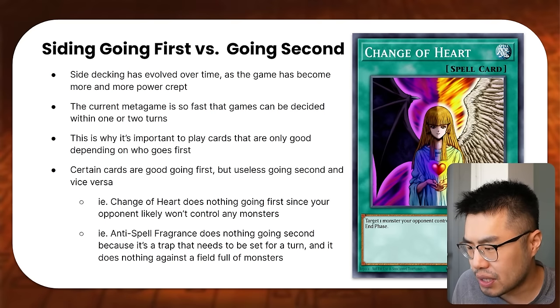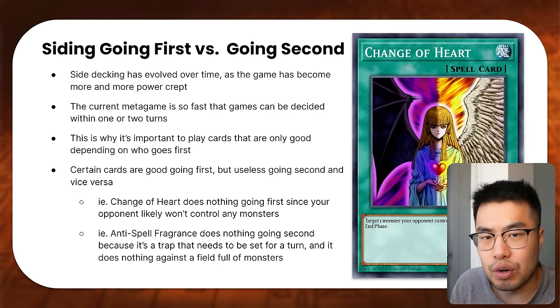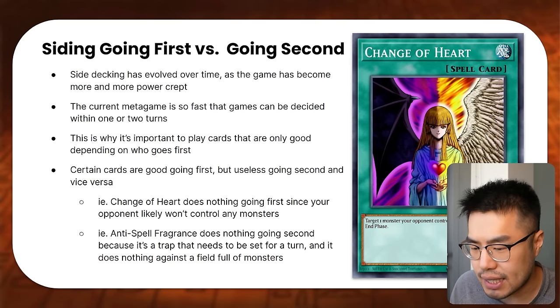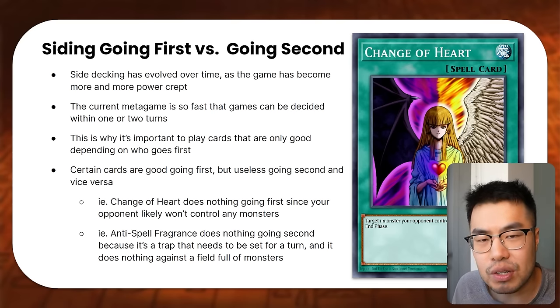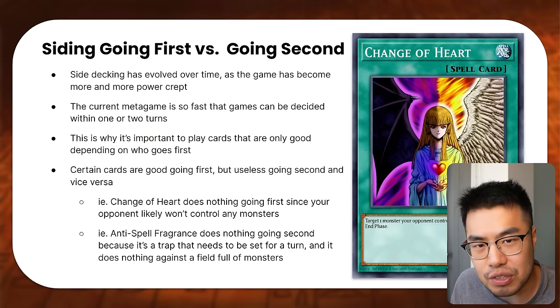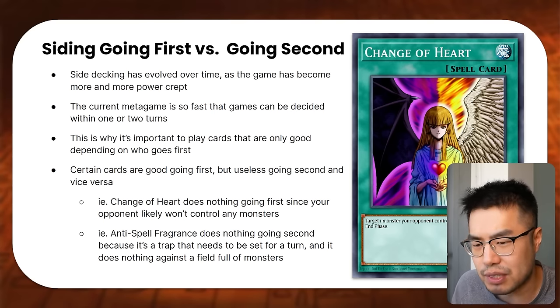There are certain cards that are obviously very good going first, but also certain cards that are very bad going first — basically useless unless you go second. For example, Change of Heart says 'target one monster your opponent controls, take control of it until the end phase.' But this does basically nothing if you're going first and your opponent doesn't control any monsters. What am I going to do with Change of Heart? I can't activate it on my first turn.